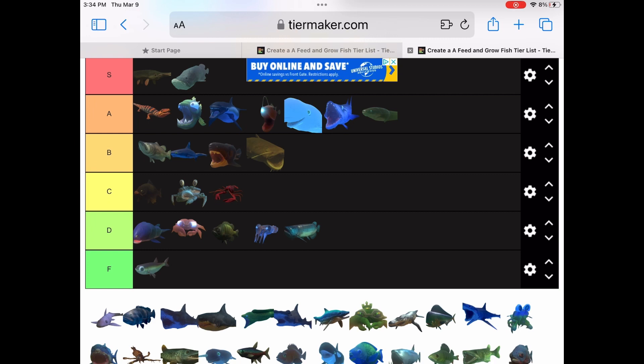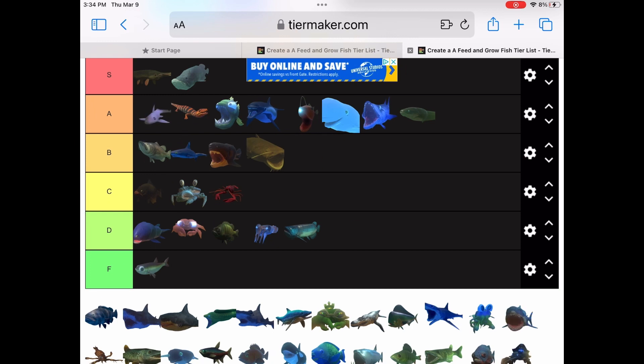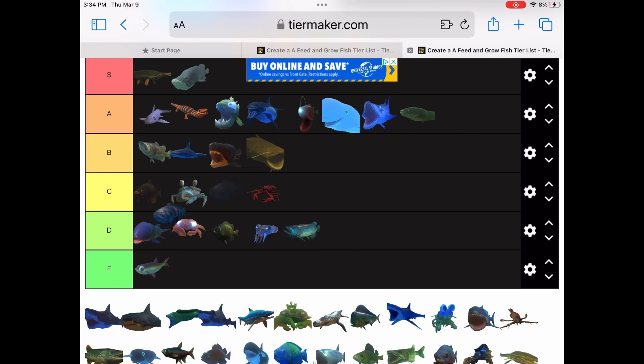Now we have the ghost shark — from that video, was that part four? That was a really good one, it had the river bird ability. Now we have the goliath — it's similar to the bass, right? It has the devour ability so it can swallow fish 50% bigger than normal. But it's a little bit faster than the bass, so probably high B tier.